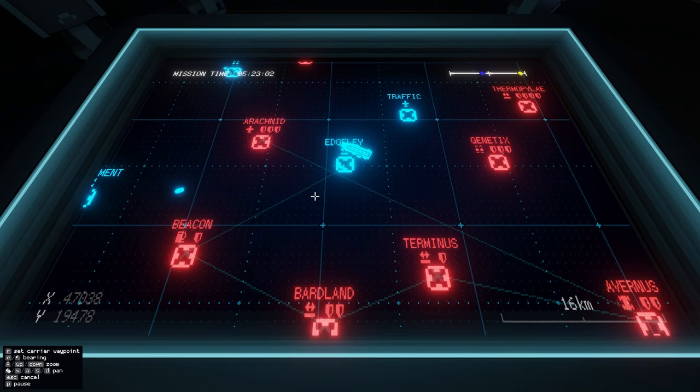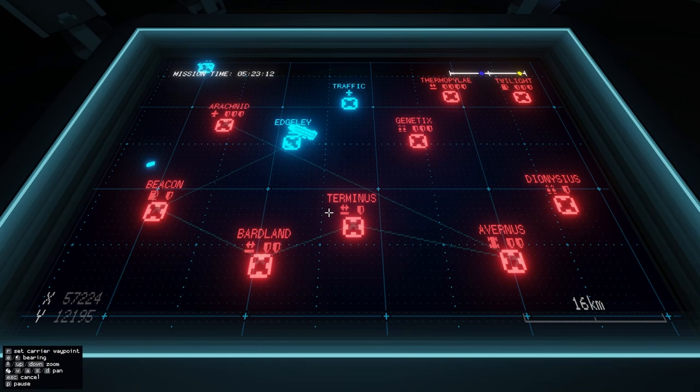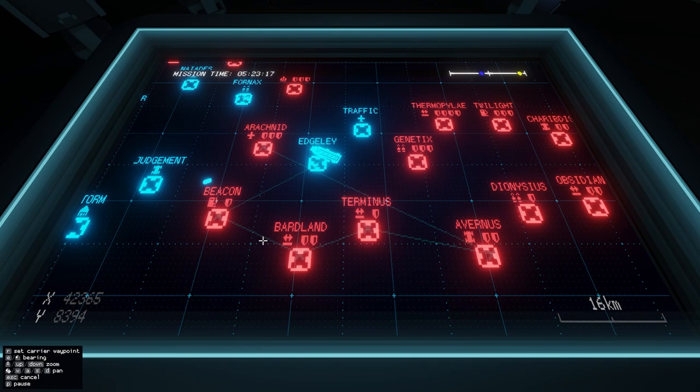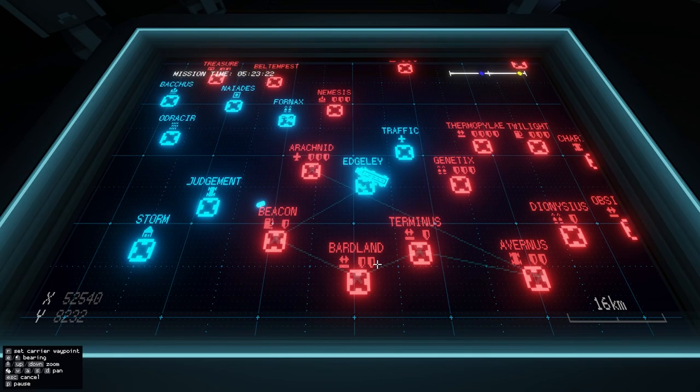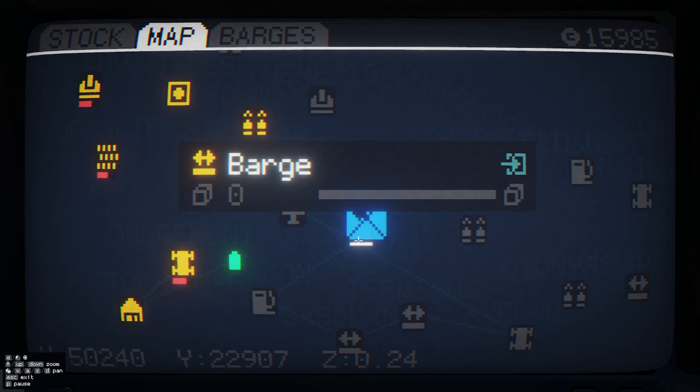What's up everybody, BlazeJedi here, and welcome back to episode 5 of our Carrier Command Campaign. Today we actually have everybody loaded up — that's a first. We're heading over the beacon. We're gonna take over beacon, Bardlan, Terminus, and maybe Avernus, and just slowly start building back our economy, you could say. We're currently hurting on everything. Alright, without further ado, let's get to it.